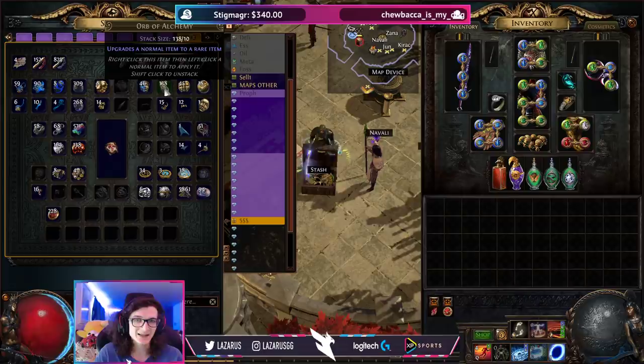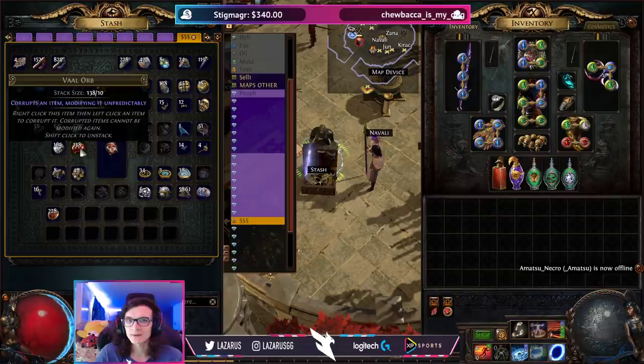Now let's talk about yellow maps. For yellow maps, you'll use one additional currency orb: the Vaal orb, which is also very cheap. There are a couple of different outcomes when you Vaal a map. One is that your map goes up in tier — so a T6 becomes a T7. Another outcome is that it becomes an eight-mod map, which will have significantly more juice, quantity, rarity, and all that, meaning more currency and more items. More monsters also means more chance of dropping maps. That's pretty much the only modifier to your map drops without using chisels. So for yellow maps: alc, Vaal — that's it. That's how I get to red maps incredibly fast.